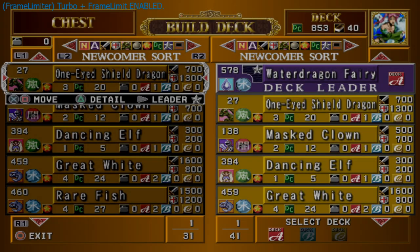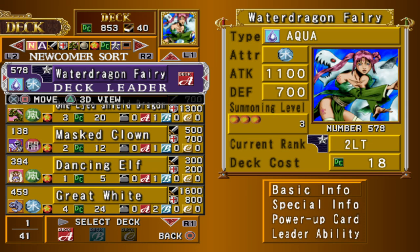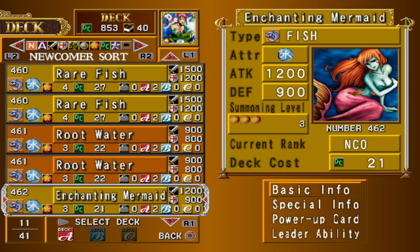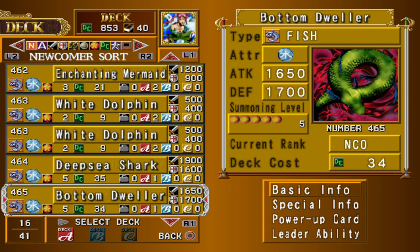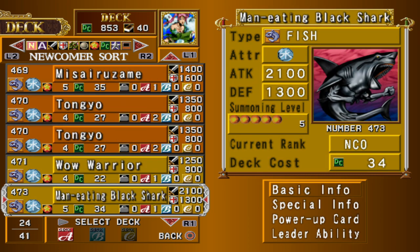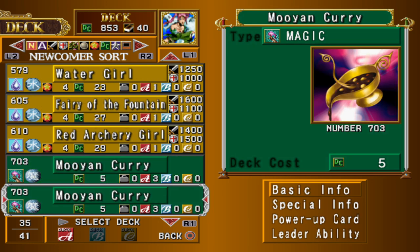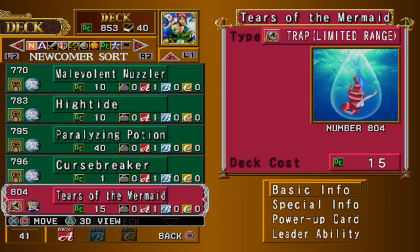The Water Dragon Fairy deck contains a roster of fish monsters as well as female aqua monsters. The deck contains two copies of Root Water which will allow you to put sea terrain on the field, giving you an advantage where you need it. You can max out your damage by equipping High Tide to Man-Eating Black Shark on water terrain to reach 3100 attack. You can also use Tears of the Mermaid and Tongyo to reduce an opponent's monster's attack by up to 1100 if you chain them. You can also fuse Dancing Elf with a fish to create Seven Colored Fish, which is probably the most useful fusion in this deck.